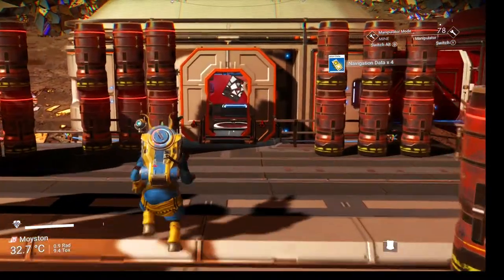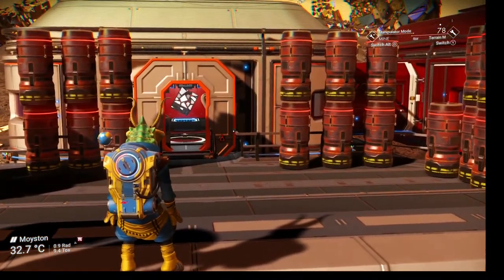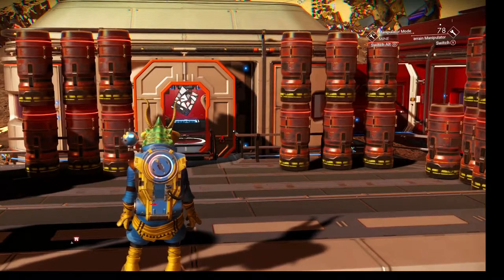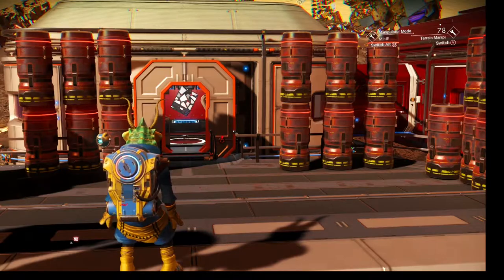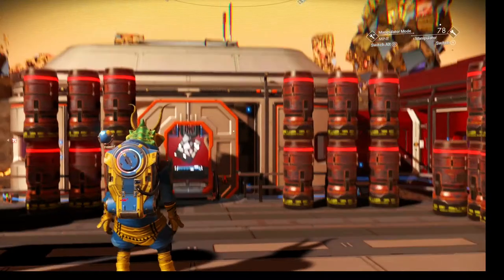You get the idea — this is a rinse and repeat process. You can get in your ship, fly away, come back, and they reset. Or you can use short-range teleporters.